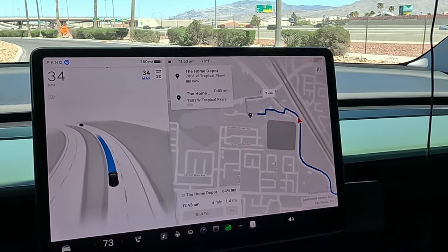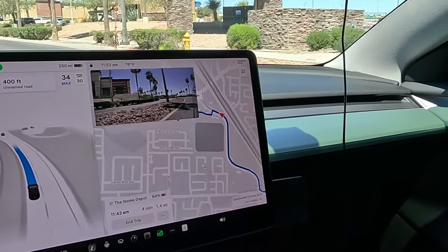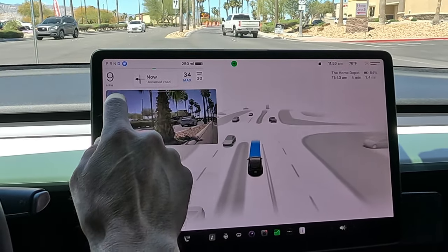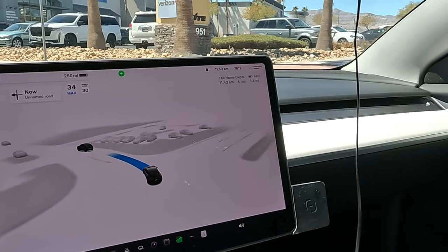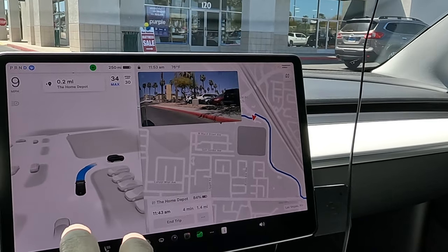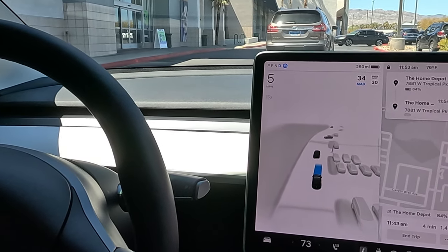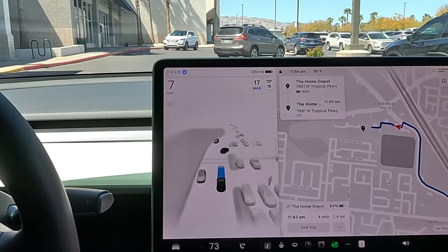Pulling into the shopping center from the side — quite a bit of oncoming traffic. We are 100% clear, perfect timing for FSD — made it easy. Now we're going to want to take a right. Quite a few shops in this shopping center; we'll have to navigate through a couple of speed bumps to get to Home Depot. Then we're going to try the infamous auto park — I think I've only got it to pull into a parking spot twice out of maybe ten times in one go.